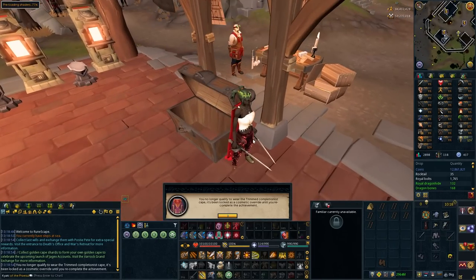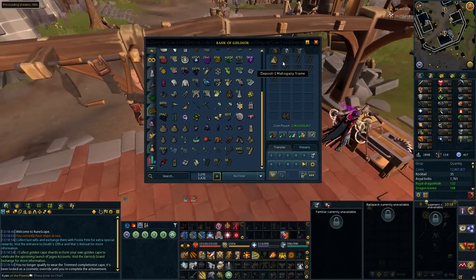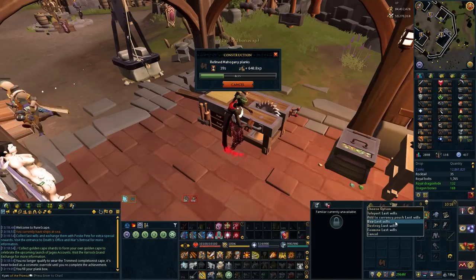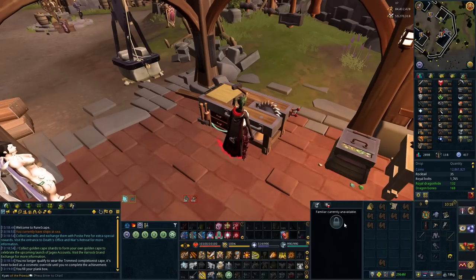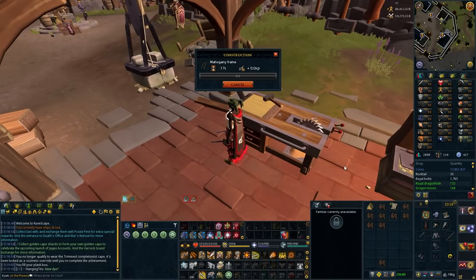First login. Is the world still there? Okay, you're no longer qualified. Alright, so let's finish making these frames. We need four more mahogany frames and then we get the building. I already got the first last wills for the new die event. Hopefully I'll have similar luck that I had with Aurora dies with this one.